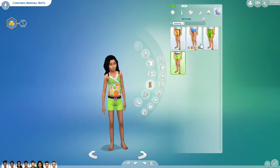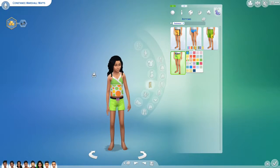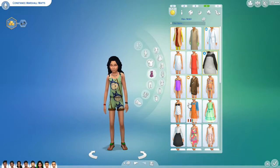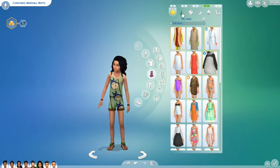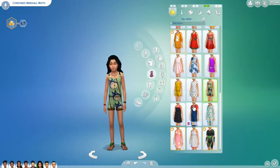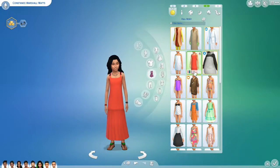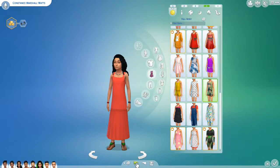Here are his little separated bottoms for the swimsuit. He also did a beautiful little summer dress - a nice long summer dress for little girls. I'll probably be using that a lot in my Amazon challenge.